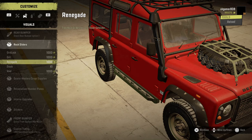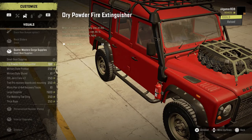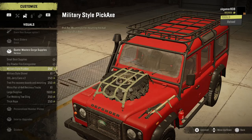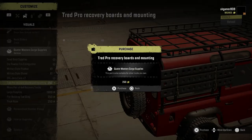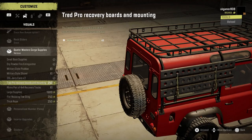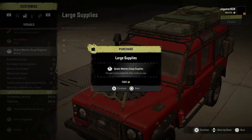I like those rock sliders — you can turn them on or off. Then we go on to the Quartermaster cargo supplies where he's added loads of different frame add-ons. We've got small boot supplies, fire extinguishers on the side, the pickaxe with shovel and jerry cans, the recovery boards and mounting. And then large supplies.